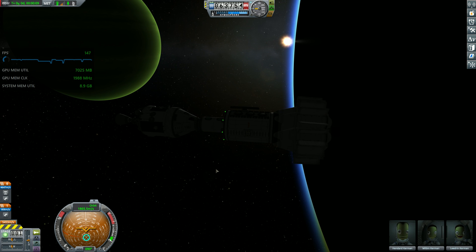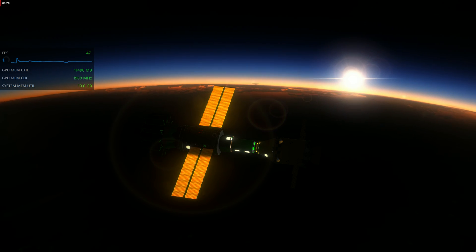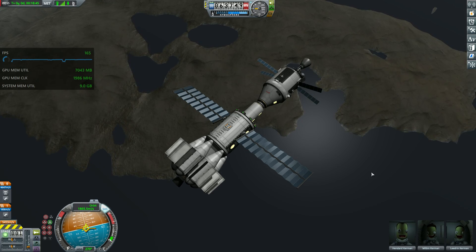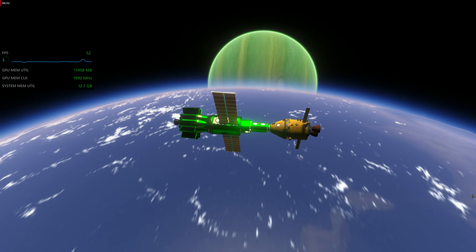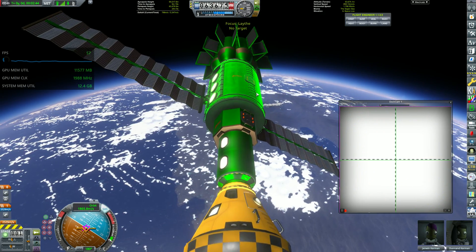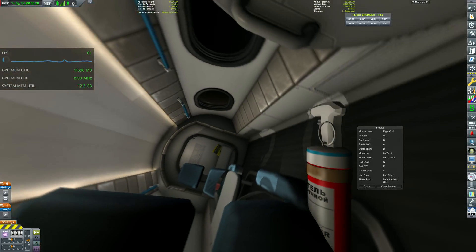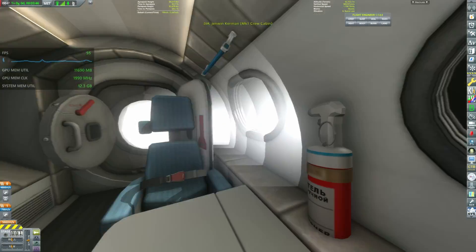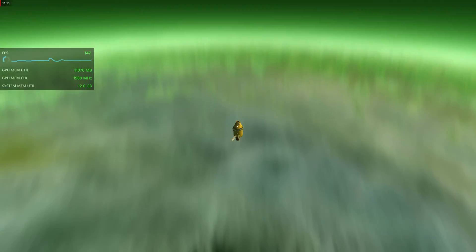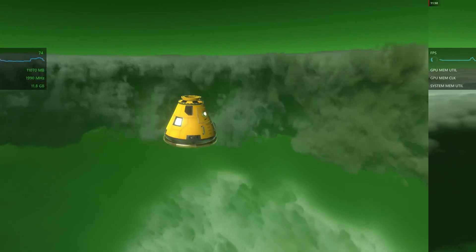This is a sunset in stock KSP around Leith — and this is the same thing but with visual mods. See the difference? It baffles me how this game has come from looking like that to this as of 2024, and it's only thanks to the rich community of modders who in their free time decided to come up with these crazy things. The frame rate around Leith and Jewel behaves similarly to the other missions — more or less 60 frames per second when playing with mods instead of 160.